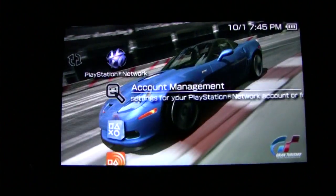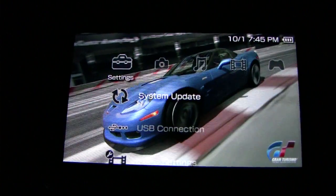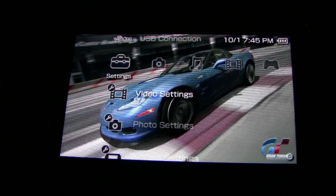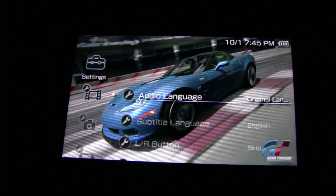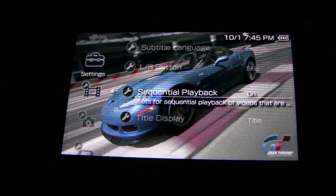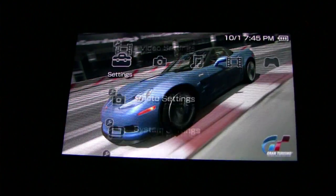In Settings, you have system update, USB connection, and video settings. You also have audio language, subtitle settings, what the L and R buttons do, playback title display — all that sort of thing.